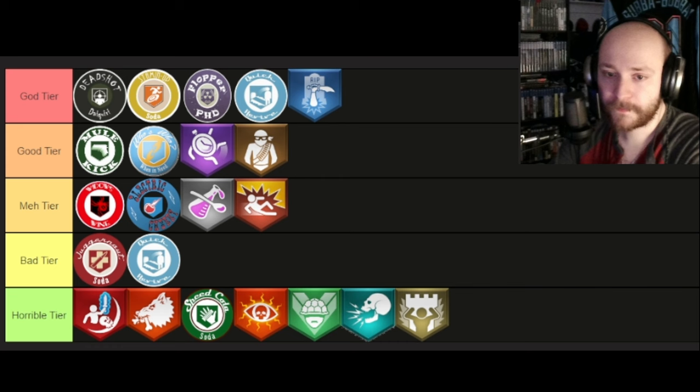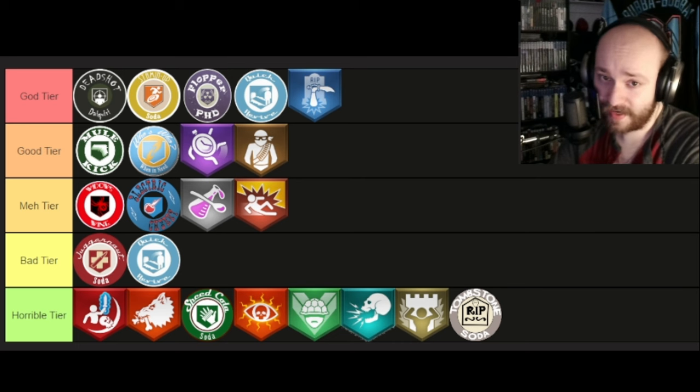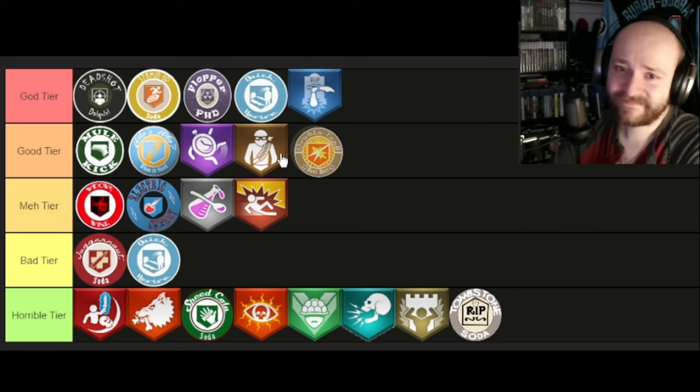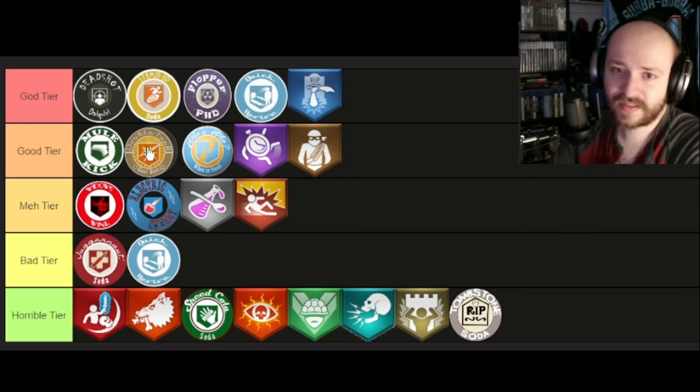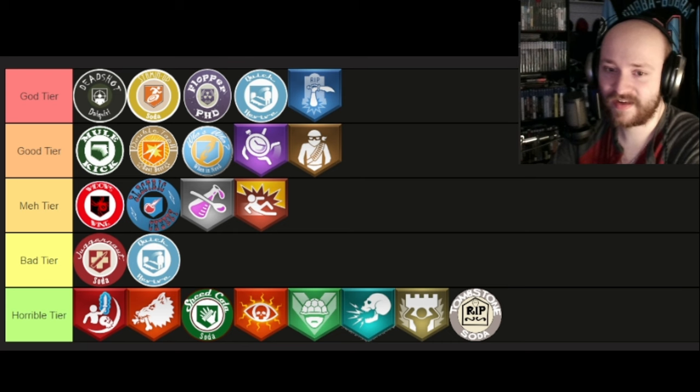Tombstone — the perk where you get all your stuff back if you go to your grave site — absolute garbage and trash, ain't nobody wanting that. Double Tap — Double Tap's good. I'll put it under Mule Kick. I mean, if you get rapid fire on your gun and a pack-a-punch you don't really need it, but it's good.